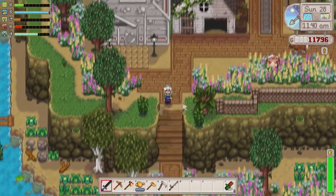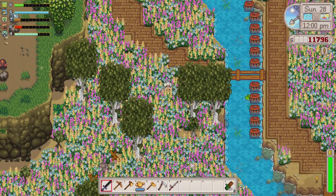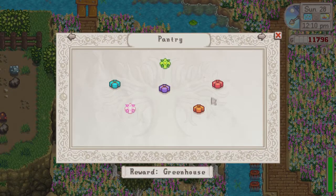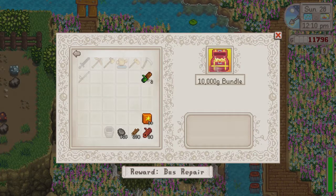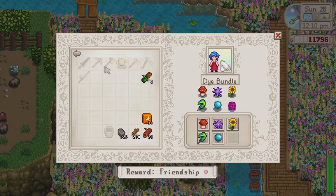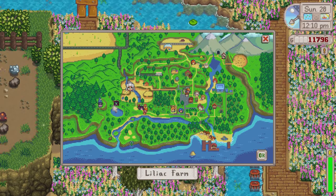That about does it for the farm itself. I have a path that connects these two areas, but I haven't done anything with the ore or rock area yet — still figuring that out. And I want to show you guys the community center, which I didn't show in the first video. I've completed a few of the bundles — not too much, but I could probably get one more today. I'm right around 11,000 gold so we'll see how much money I make. I highly recommend the map mod if you're trying to complete the community center, because it shows when the traveling merchant is in town and she sells a lot of the stuff I need.